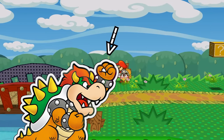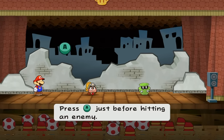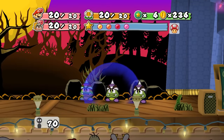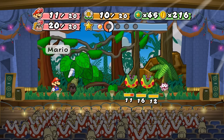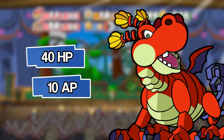Hey everyone, DaneRaid here. Today we'll be doing a super ultimate challenge run of Paper Mario: The Thousand Year Door. The original game isn't hard if you know what you're doing, however we're about to change that with some code that doubles all enemies' health and attack.